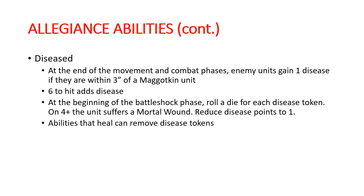At the end of the movement phase and the end of the combat phase, each enemy unit within three inches of a Maggotkin unit gains one disease token. Your sixes to hit, whether melee or shooting, also add disease. At the beginning of the battleshock phase you roll a die for each disease token on a unit, and every four-up the unit suffers a mortal wound. The disease total is then reduced back to one, and any abilities that can heal can also remove disease tokens - otherwise they're going to stick around with at least one disease on them for the rest of the game.